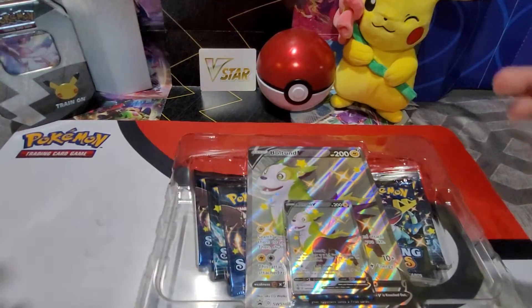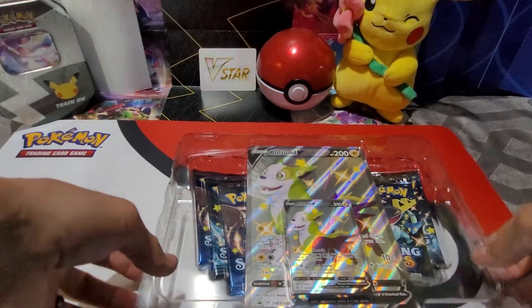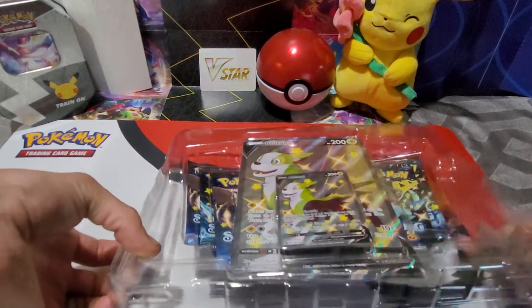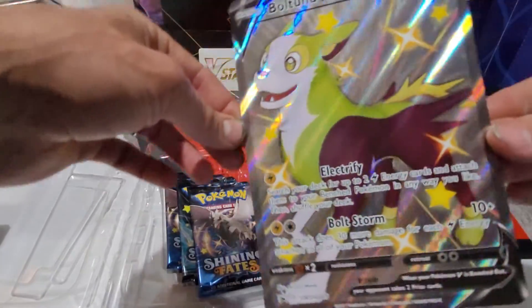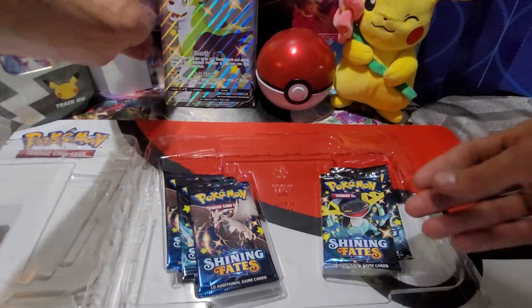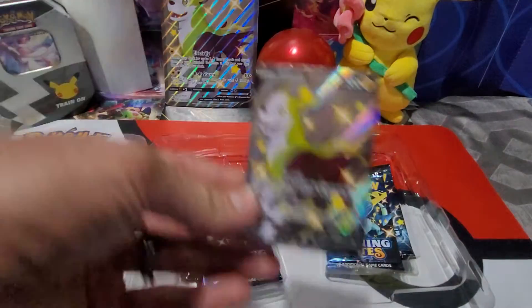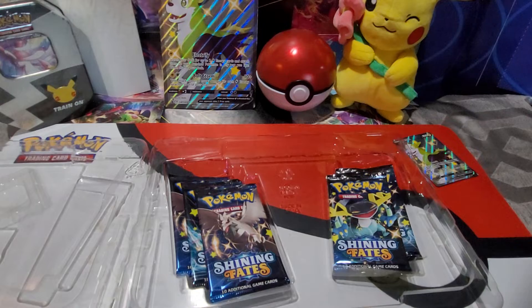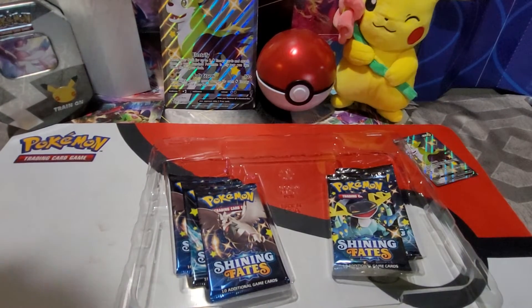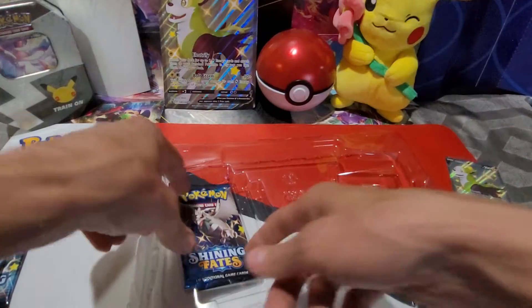Rock, paper, scissors — ready? Rock, paper, scissors, shoot. I won. Alright, I'm going to pick which side. Right side — Colby gets left side. We got our shiny Bowtoon V Jumbo. Look at that. And then we got our regular one here. That's a nice card. Colby, go ahead and put that in a sleeve for us, buddy. Right pack was my side, left pack was Colby's side. So Colby's got three packs and I got two packs, so we're going to let Colby go first.